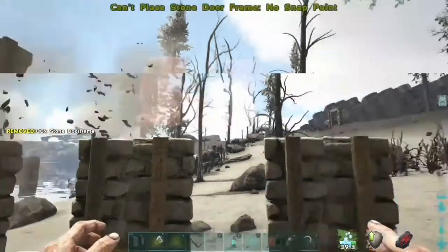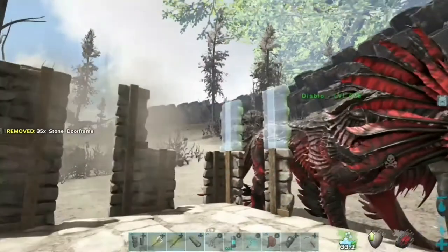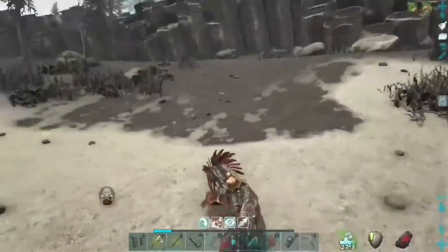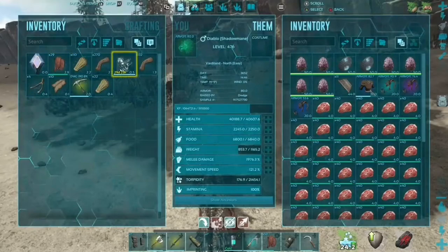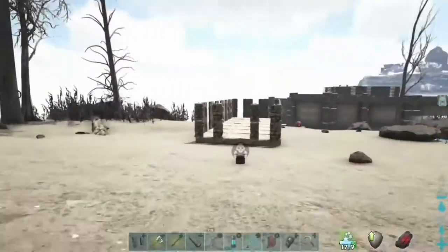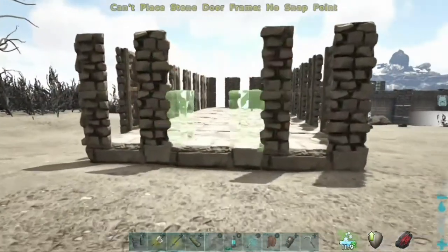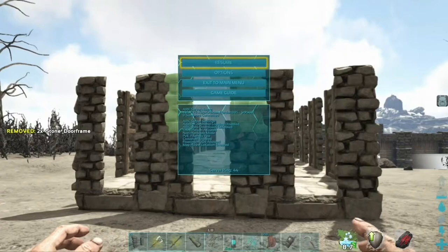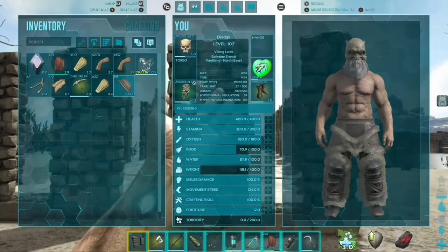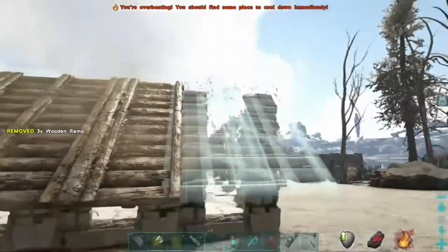I'll move my shadow mane out of the way and then show you the next step, which is putting wooden ramps on the end so the basilisk can go up and in. I'm going to call these 'drop traps' because basically you kite whatever you want, it follows you and drops into the trap. So grab your wooden ramps, throw them on there — that's it.